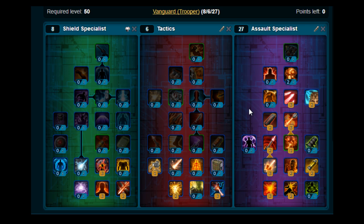For rotation and information on how to use it: a good rotation while leveling will be High Impact Bolt, Incendiary Round, High Impact Bolt, Mortar Volley, Pulse Cannon, Stock Strike, Ion Pulse, and finish with Hammer Shot.